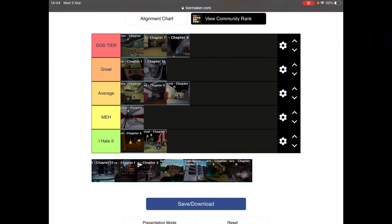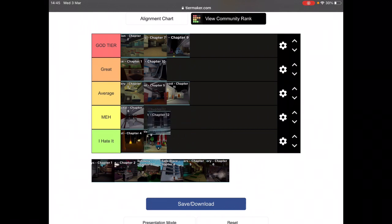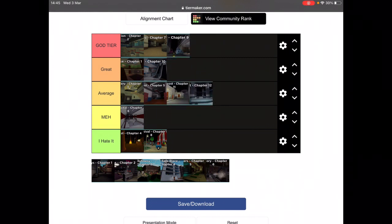Chapter eleven is easy to escape — very easy. Now we have chapter twelve. I'm debating between the ratings — I hate it, average, great, or god tier. I'll give it average. This map is very hard for players and it's a big map, a really big map.